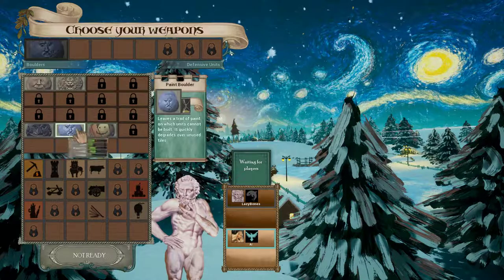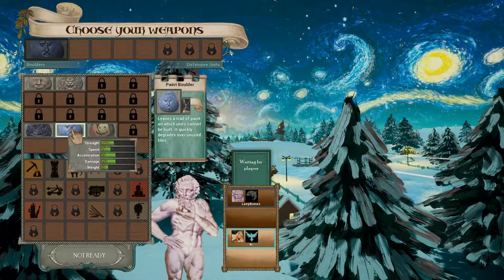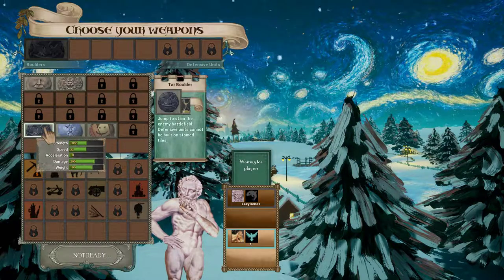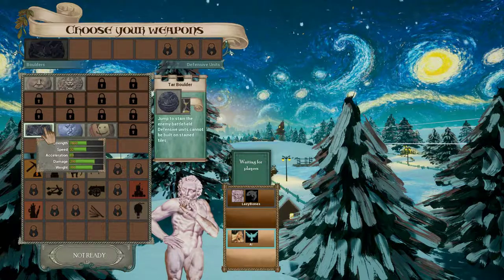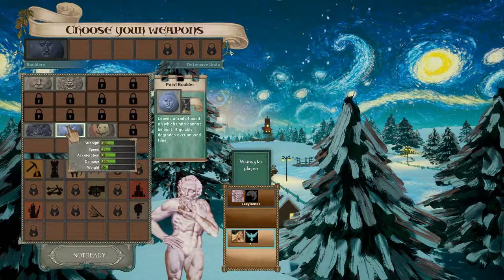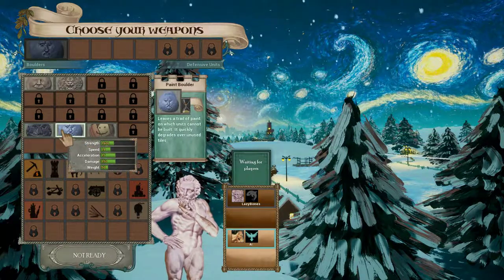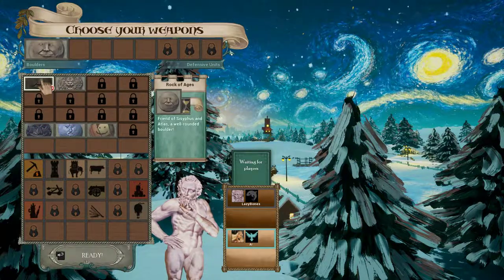Hey, is this new? Paint boulder - leaves a trail of paint on which units cannot be built, and it quickly degrades over unused tiles. Jump to stain the enemy battlefield - defensive units cannot be built on its thing. Oh, it's the same. Interesting, but it doesn't have a lot of strength and it's slow. I gotta stick with my boy right here.